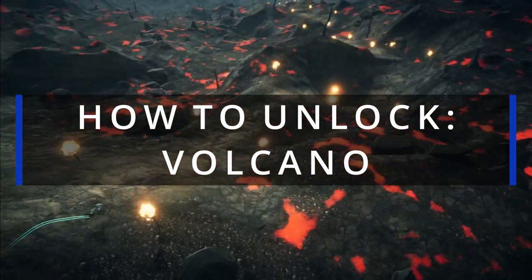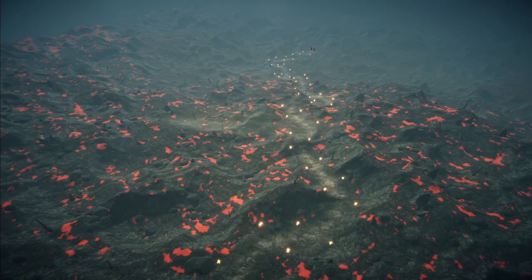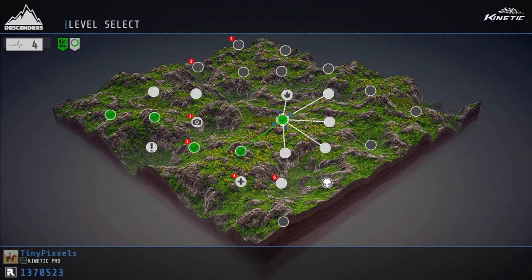So Volcano is our secret world at the end of career, and you can only access it if you do two special things in each world, all in a single run. The first one is to find the fire node in each world. These are super hard tracks with maximum stats in each world.